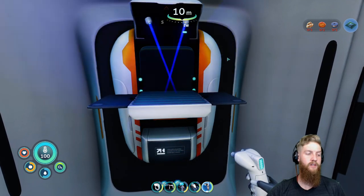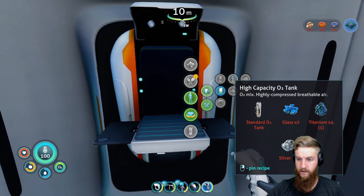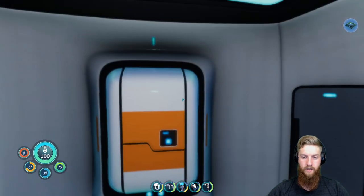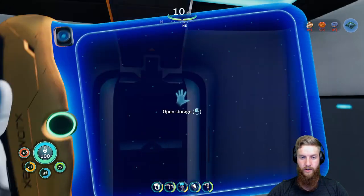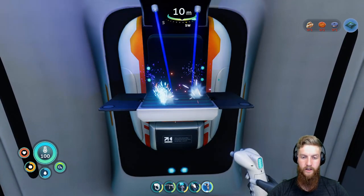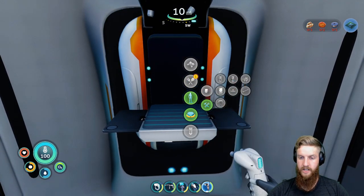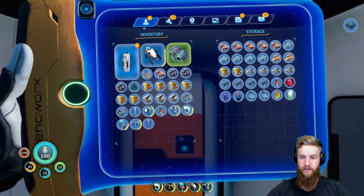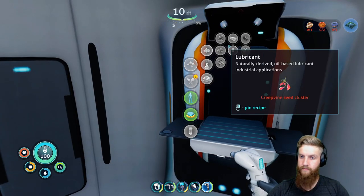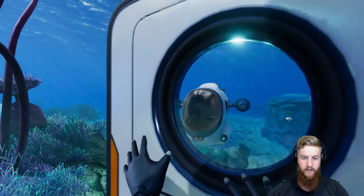And then we're building the high capacity oxygen tank as well. Jeez, I'm just all over the place. So we need a standard O2 tank. Let's get that done right off the bat. Look at this - we're actually going to run out of titanium for the first time ever. Glass: titanium and silver. How do you make glass again though? Just two quartz. Okay, that's easy now.